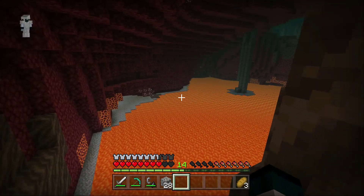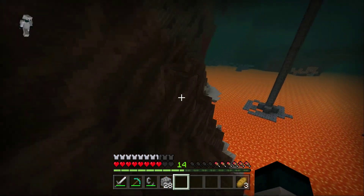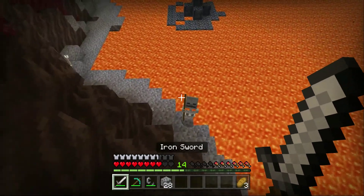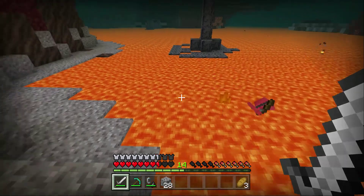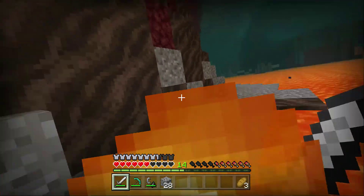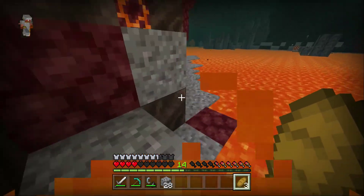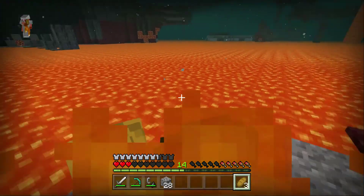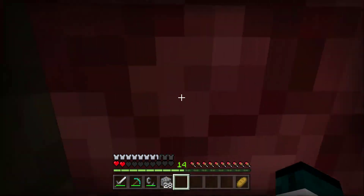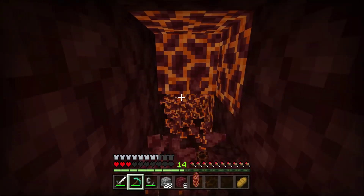I want to grab some quartz. All your stuff will burn if you die. Efficiency two diamond pickaxe! The wither skeletons — do they? They do, they do, okay. Wow, they just made the nether worse. The skeletons are boning me! Oh, I still have seven XP — two enchantment levels. Let's see what I can get.